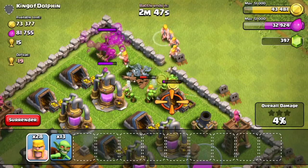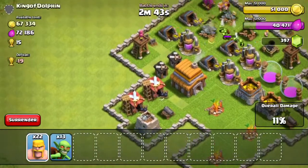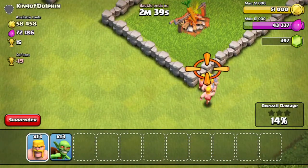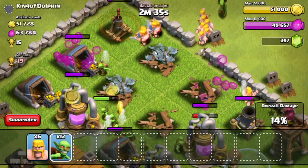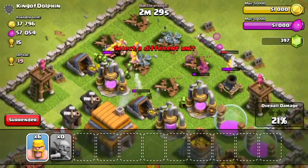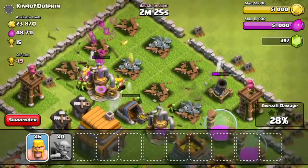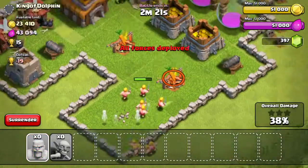My gold is already filled up and my elixir needs only 8,000 more and it's filling up right now — 49, 50, 51, it's maxed. All those resources are maxed. I feel kind of bad that there was still a lot more left that I could have gotten but my storage just couldn't hold it.